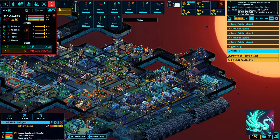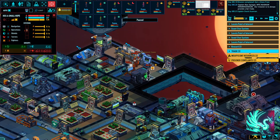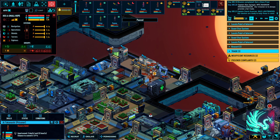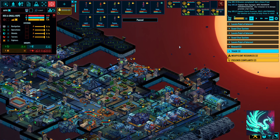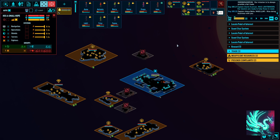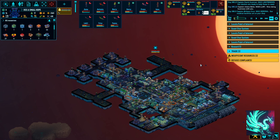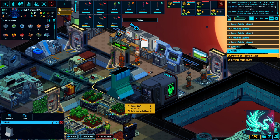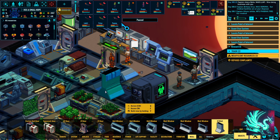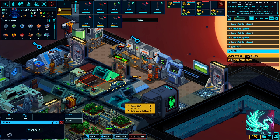She's a refugee from the Android Collective, so we still have to return her to where she belongs. I was going to do this construction and I got sidetracked. To minimize sleep disruption, I'm going to build a wall here first and then move this air vent.